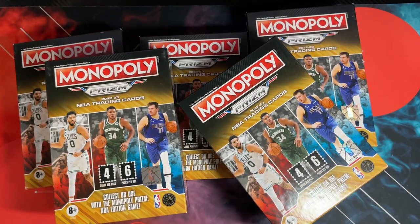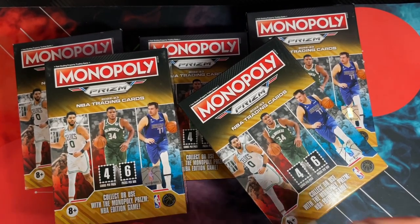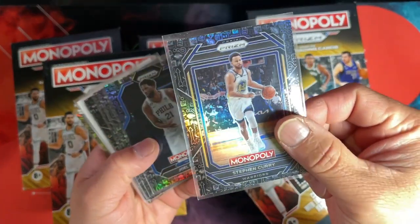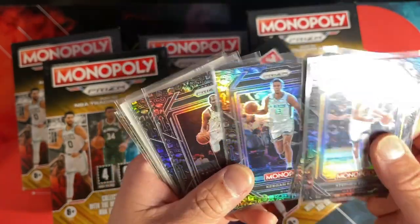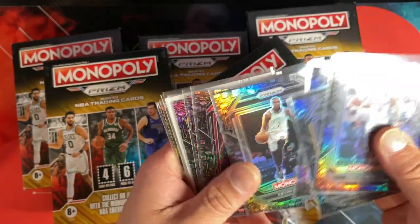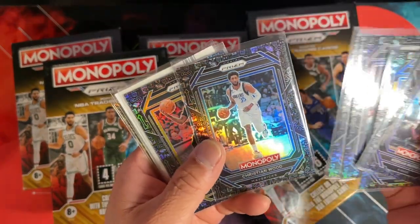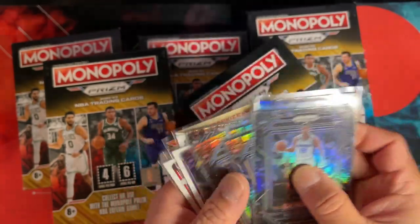All right, in this video I've got some of these Monopoly Prism trading card boxes. I had the full boxes like the game board sets and did a video on that already. From that I got a Steph Curry, Joel Embiid, Keegan Murray — probably the best hit since it's a rookie — and then Durant, Trey, Christian Wood, Mike Conley, and Zion.